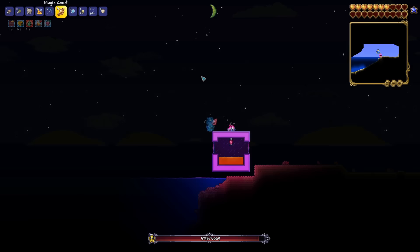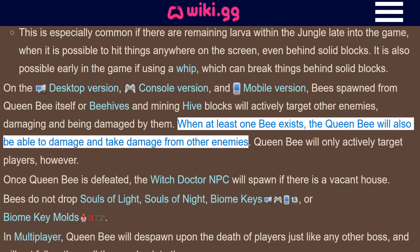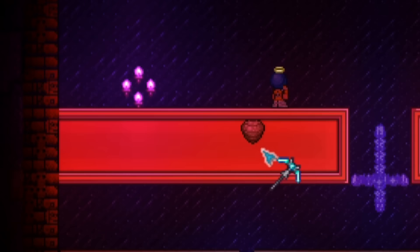I'm gonna start with my favorite cheese: Queen Bee. You could magic conch to the ocean and recall back to a bed in the jungle repeatedly, and since Queen Bee won't despawn, you can do this indefinitely and keep healing — but that's not quite cheesy enough. This takes advantage of Queen Bee being the only boss in the game capable of damaging and being damaged by other enemies. As long as another enemy is alive, Queen Bee will friendly fire other enemies.